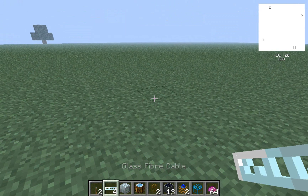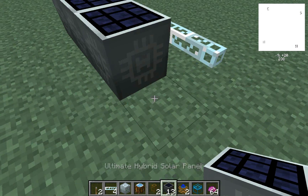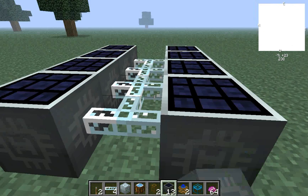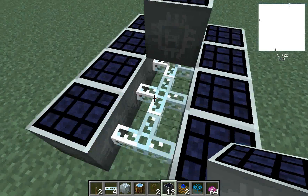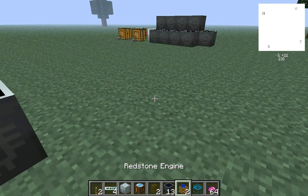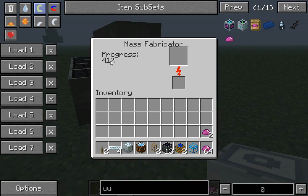The first step is to go ahead and place down four glass fiber cables like that, and then put down your ultimate hybrid solar panels — place them on the top and one in the back.